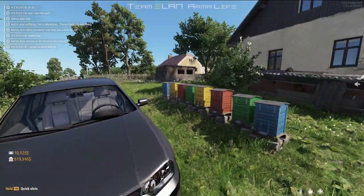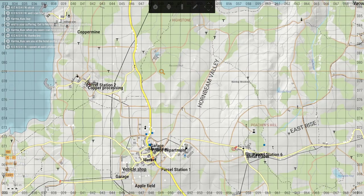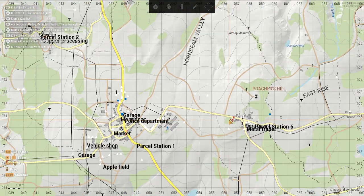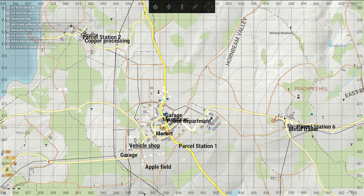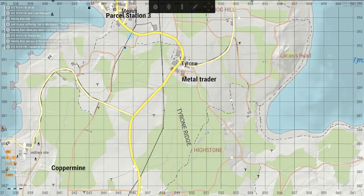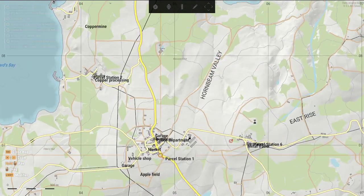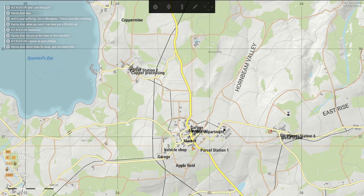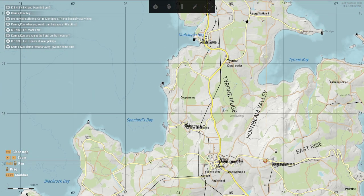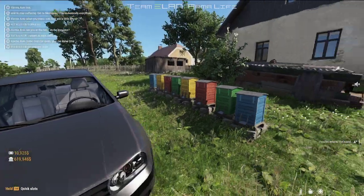The beehives are scattered around the map. I don't know all the locations, but I do know there are a lot of places — there's one here, another one here, one in this city, one over here. What I usually do is go from Montiac and search. If there's no honey there, I'll go to the next one. If neither has honey, I'll drive up north — I've always had luck finding honey up there. There's one, two, three beehives up there.